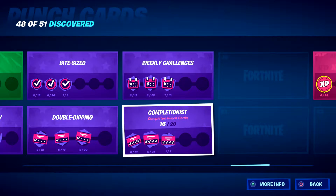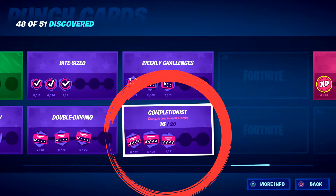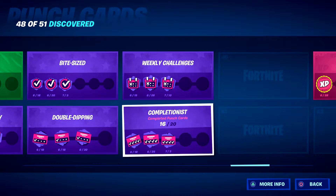Today we're going to be looking at J5. It is called Completionist. In order to complete the Completionist punch card, you need to complete punch cards. I know, that's a little bit confusing, but it is very, very simple.